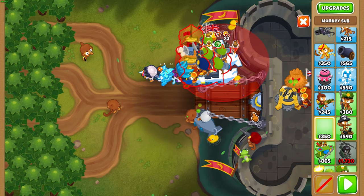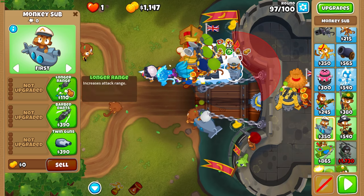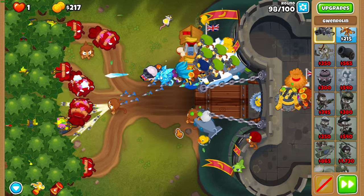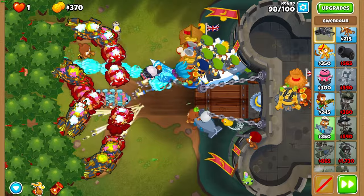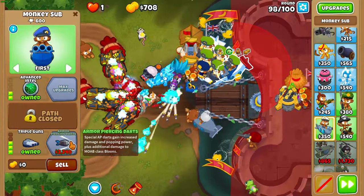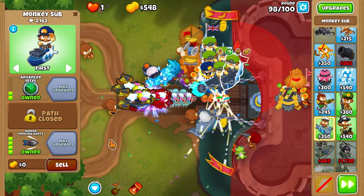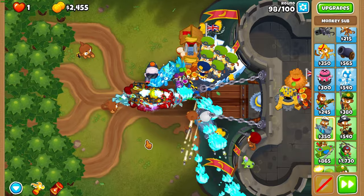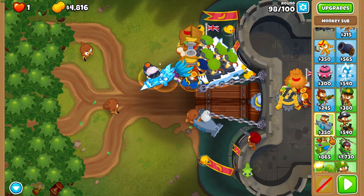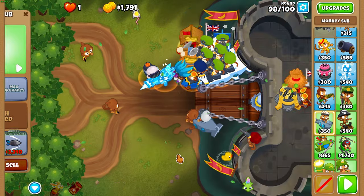At the end of round 97, another sub anywhere in double discount range and in range of your Sub Commander. Start upgrading it to 2-0-4 as well. At round 98, use Cocktail when the ZOMGs get to the middle part, then start upgrading the last sub you placed to AP darts. Get another sub at the end of round 98 and upgrade it to 2-0-3.